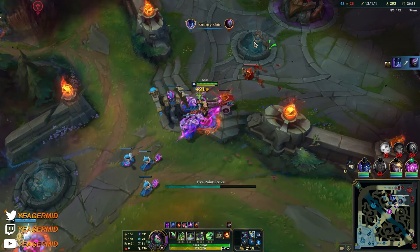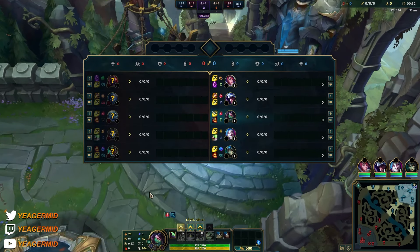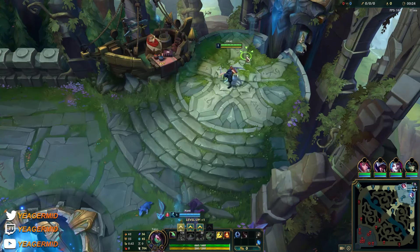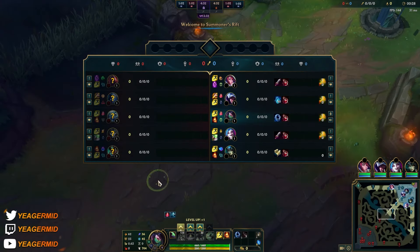Welcome back — game two. Using a different rune page here. The reason is that when you're playing in matchups that are heavy snowball reliant, like Fizz for example, you pretty much need all the damage you can get early on in order to get that lead, because whoever gets that lead is going to just snowball out of control.